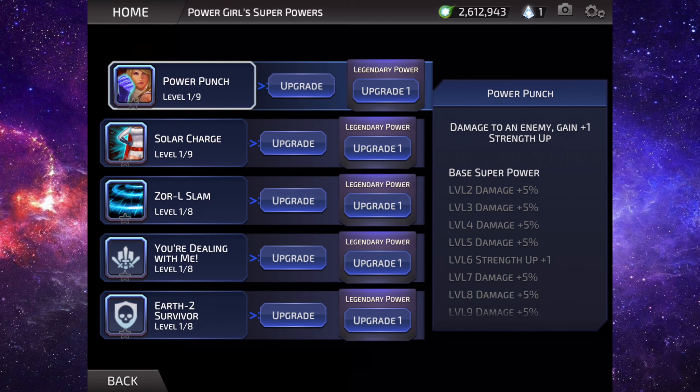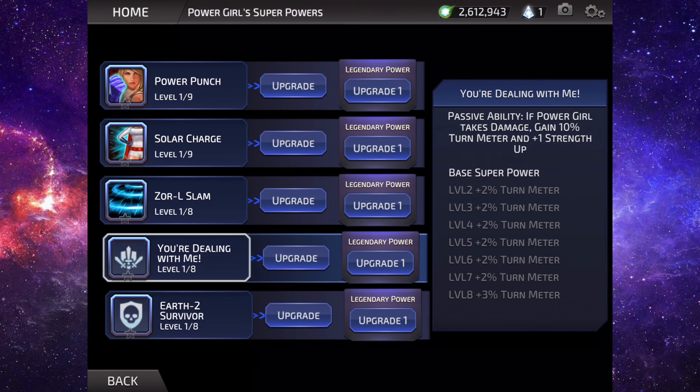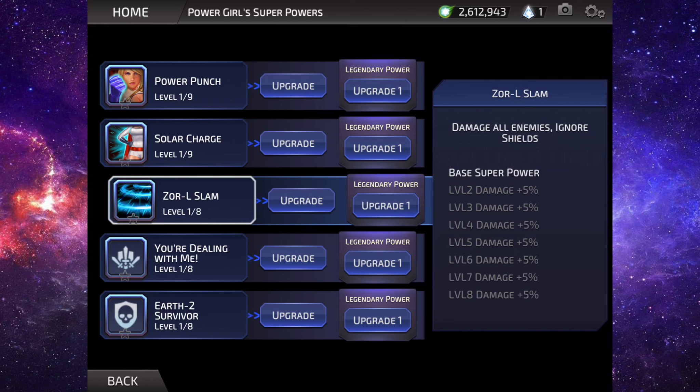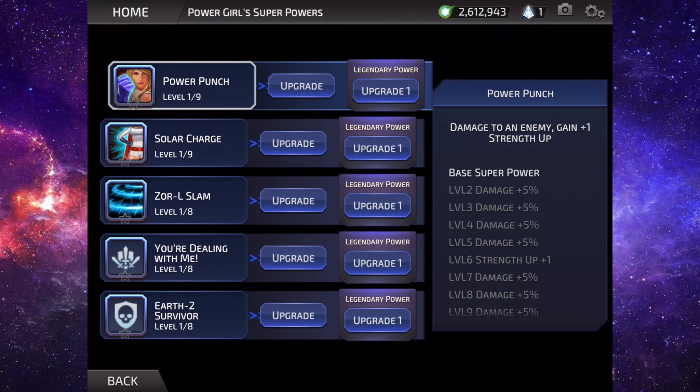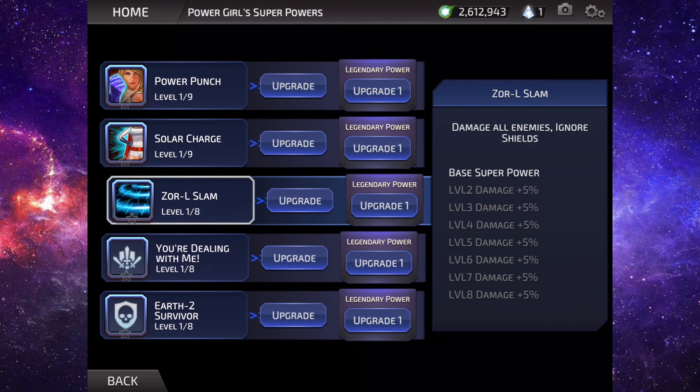Let's have a look at her leader ability. Passive ability: at the beginning of each enemy turn, 30% chance to gain death immunity if Power Girl has four or more strength forms. This one is: if Power Girl takes damage, gain 10% turn meter and plus one strength form. And: damage all enemies, ignore shields, gain taunt and two strength forms. Damage an enemy, gain one plus strength form.